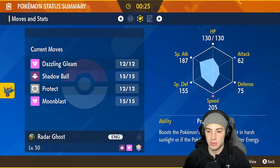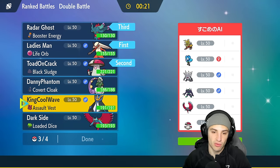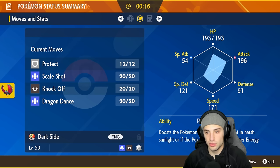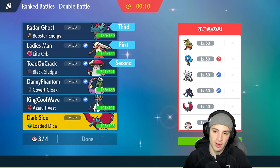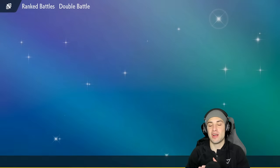Flutter Mane's speed will be boosted by Booster Energy, making it good late game. I'm checking Roaring Moon's stats - high attack, high speed, really liking it. I'll go Roaring Moon as the fourth Pokemon. Let's lock it in and get a win in match number one.